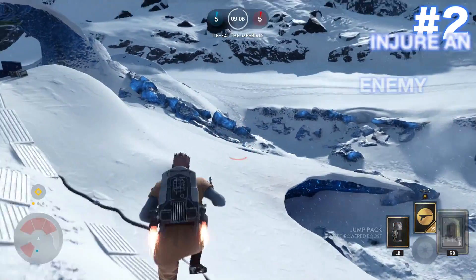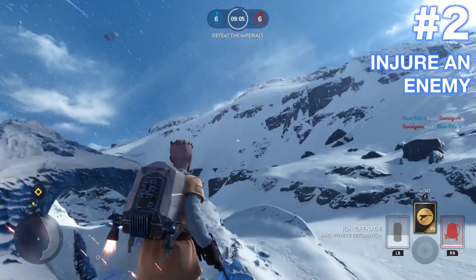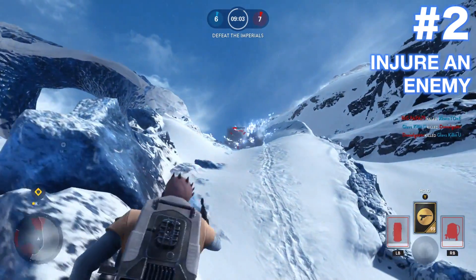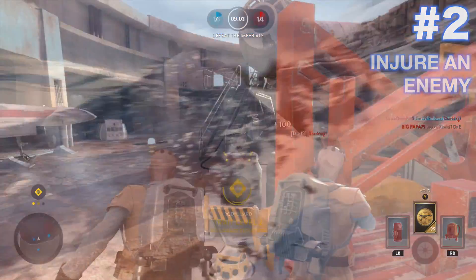Number 2: Injure an enemy. Like I said before, 45 damage. That's a good way to soften up a tough enemy or a group of enemies before jumping in for the kill.